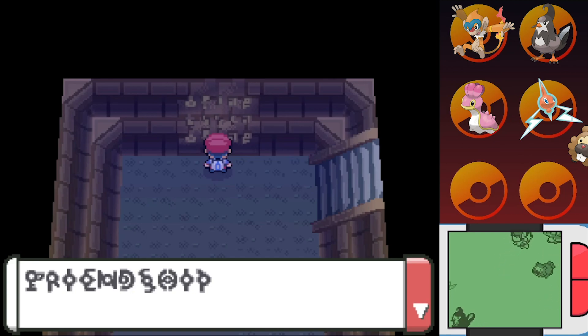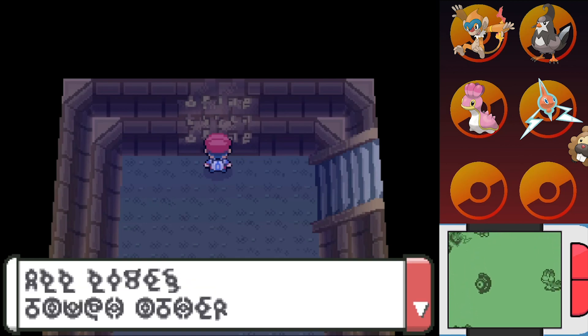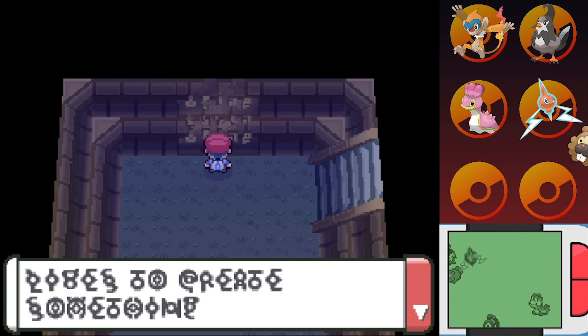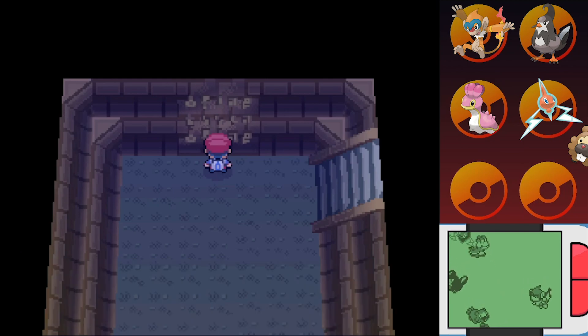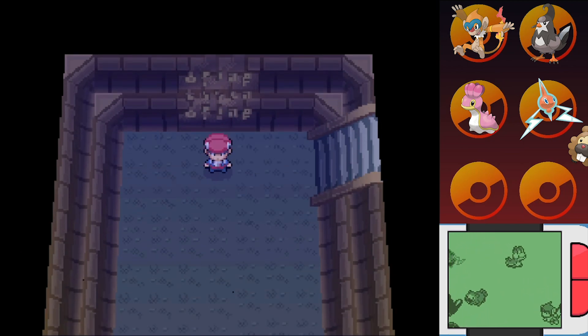We get a nice little encouraging message after going through the trouble of the Solaceon Ruins. "Friendship. All lives touch other lives to create something anew and alive." I guess that's what they're going for. And with that, guys, that's the entirety of the Solaceon Ruins.